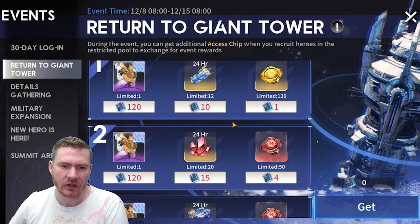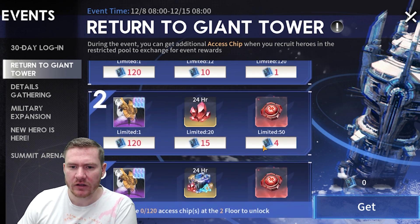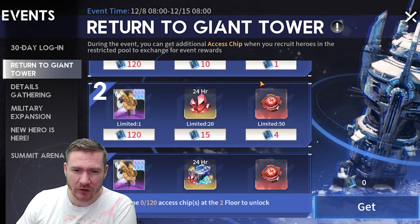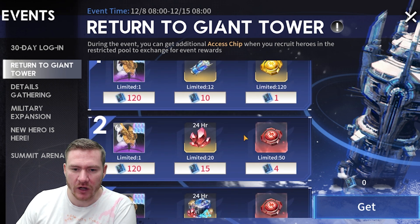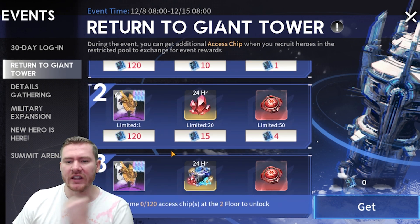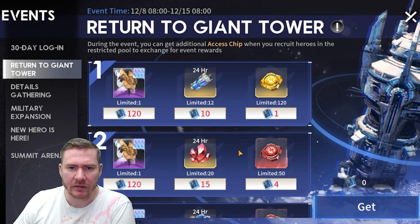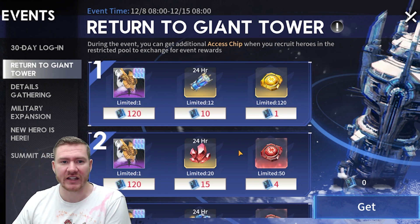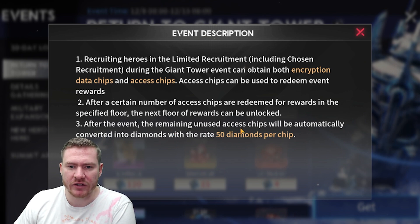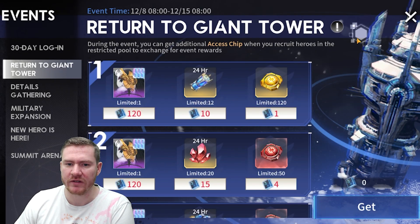It looks like it's going to be 120 chips for each Luke. You can get 50 of these at four-piece if you wanted to, and I'm guessing 120 again for Luke — I don't know if the prices get better in the third row. The price of Luke didn't change, so I guess there's going to be three copies of Luke available. You're going to have to have a lot of limited cards to really get the full effect of this event. After the event, remaining unused access chips will be automatically converted into diamonds at the rate of 50 diamonds per chip.